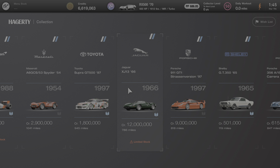Hello everyone and welcome to another edition of All About the Cars of Gran Turismo 7. In this video we are going to learn all about the legendary vehicle, the Jaguar XJ13 from 1966.